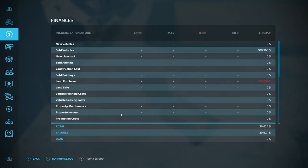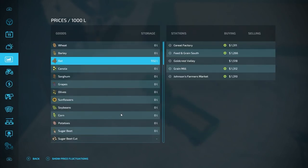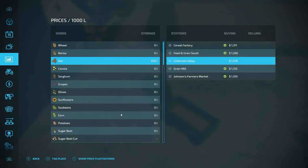The other option is to come check where items are selling. On the price page — the little bar graph on the left side of the screen underneath the cloud and above the tractor icon — I can look at oat and it tells me I have 932 liters in storage. This is also how you can track and see how much of each item you have stored in your silo systems. I'd like to go sell off the rest of my oat, so I check here for the highest current price: 1,518 at Goldcrest Valley.